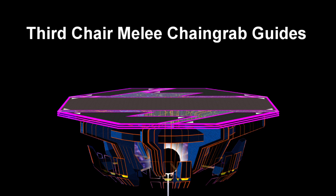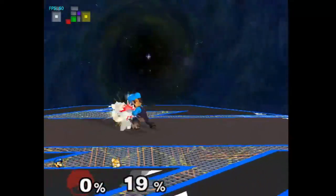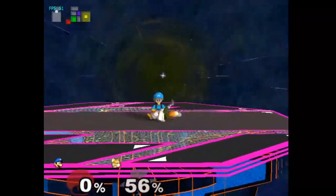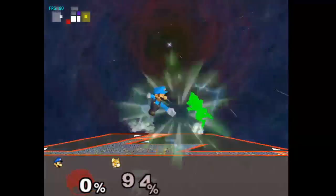Hello everyone, and welcome to the Third Chair Melee Chain Grab Guides. Today we'll be going over Luigi's up-throw chain grabs on Fox, Falco, and Captain Falcon, as well as his down-throw semi-chain grabs on Sheik, Ganon, Bowser, Yoshi, DK, Young Link, Link, Pichu, Pikachu, Roy, Fox, Falco, and Captain Falcon. Luigi's chain grabs are very unique in both execution and follow-ups, but are quite hard to perform, so let's get started.